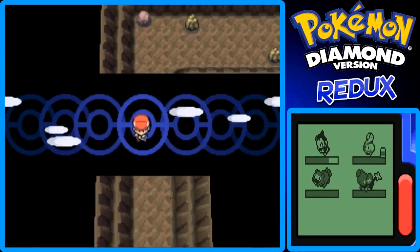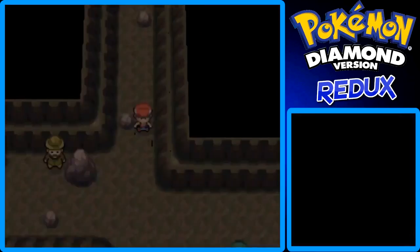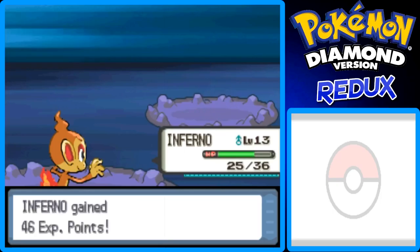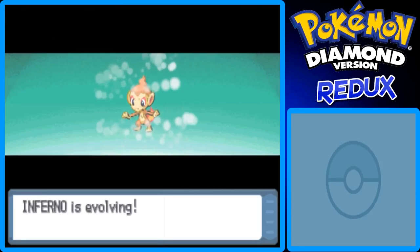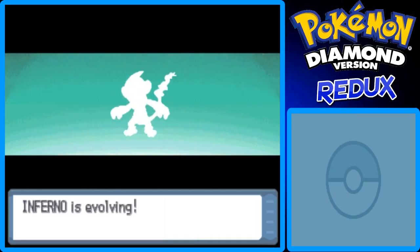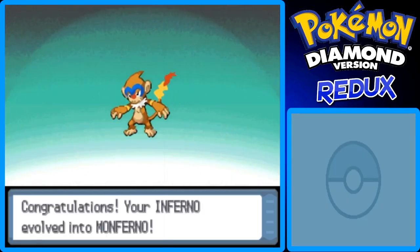Let's just Rock Smash again here. With that, Inferno hits level 14 — and Inferno is evolving! Chimchar is the earliest of the three starters to evolve: Chimchar evolves into Monferno at level 14, Piplup evolves at level 16, and Turtwig evolves at level 18. So we got Monferno now!